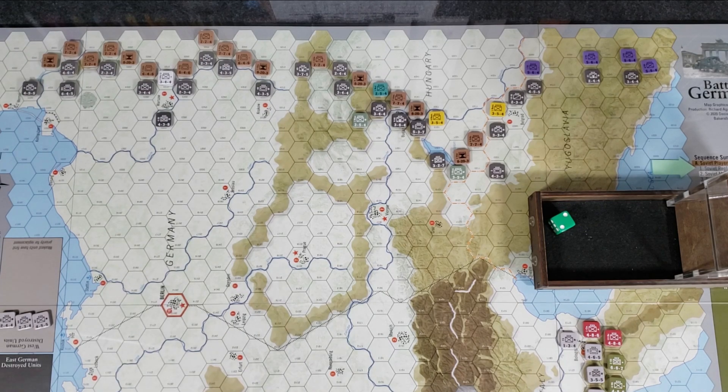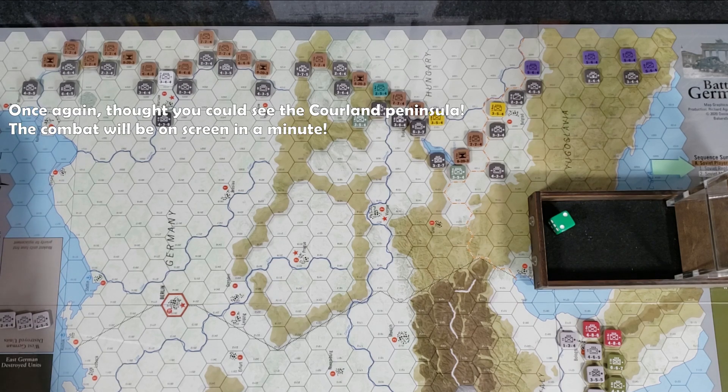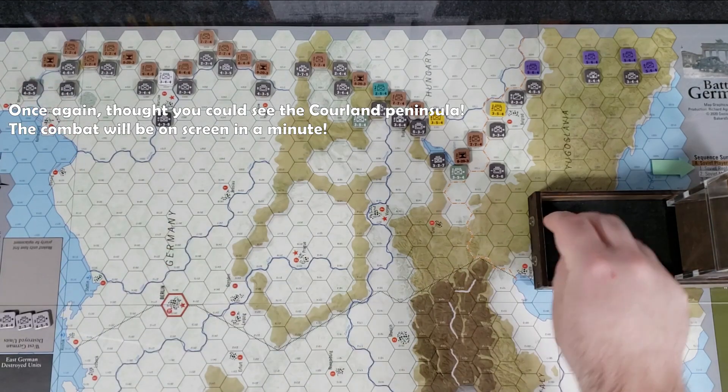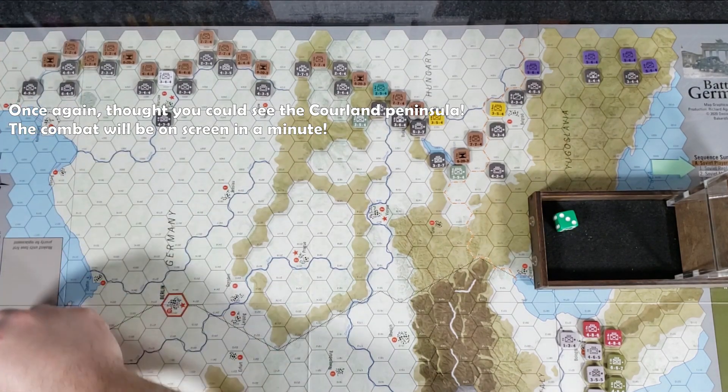Now let's do the Soviet combat phase. I like to start from the north side of the map and work my way south — same as with movement. I'm looking at a Soviet front and Soviet infantry — we want to attack that German infantry right there. They are an eight and a seven, so a total of 15 attack strength versus a five defense. He's in clear terrain, no bonuses, so it's going to be three-to-one odds. Rolling on the CRT: three-to-one, we got a three — that is an exchange.